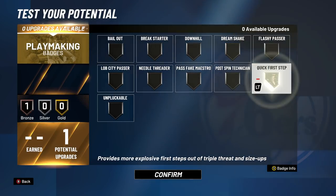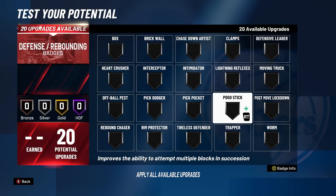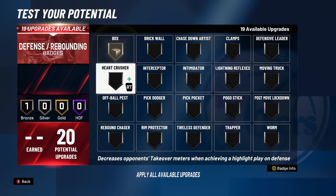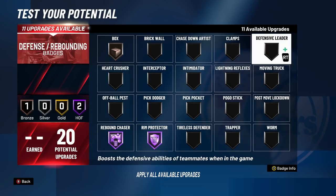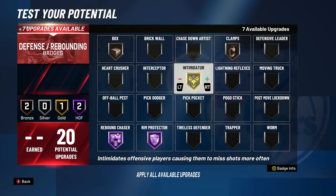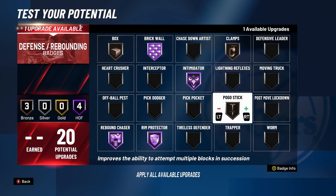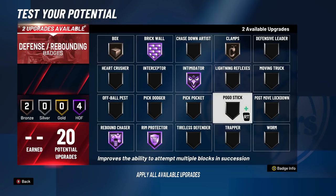For playmaking, just put quick first step on all three builds — 100% the best one. For defense: Pogo Stick got nerfed and Intimidator was adjusted, but no matter what, you need at least bronze box out, Hall of Fame Rebound Chaser, Hall of Fame Rim Protector. You might want to throw on Worm. Put bronze clamps on all these builds to pick up on guards. Intimidator is a must, Brick Wall is a must. Then you can go Worm, Pogo, or even post-move lockdown.